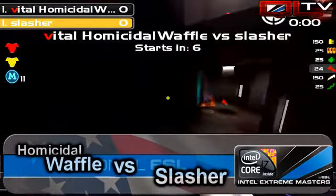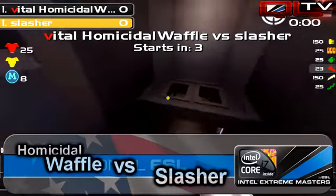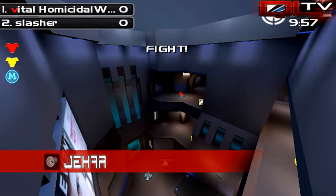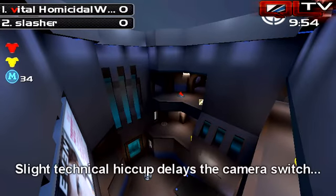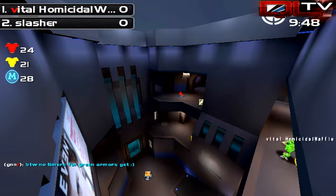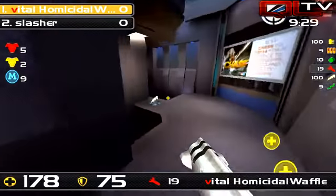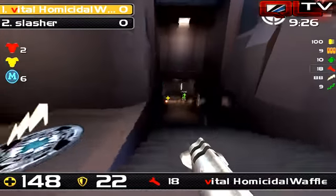We just saw F3s from both players. Jahar, kick us off! We're gonna be watching Homicidal Waffle as we get started. He was complaining about some internet problems before, but there's gonna be a quick grab for mega, yellow, and the green. Homicidal Waffle with railgun in hand has taken control of the top part of the map, even though red armor won't be up. He's wanting to own this area and look for Slasher, with red armor coming up in just about three seconds.